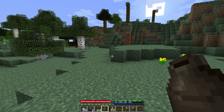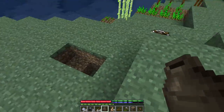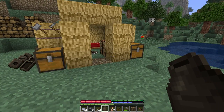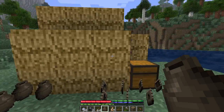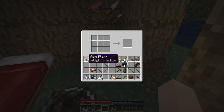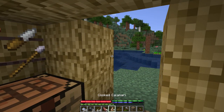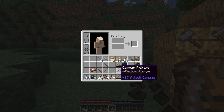Yo yo yo everybody, Generic B here and welcome back to TerraFirmaCraft! I've been doing a lot of stuff off camera. I spent a lot of hours today but not a whole lot of progress — that's kind of how this game works. I've made a couple of little tool frames, which are pretty easy to do. You just take planks, go boom boom boom boom, and that gives you a little tool shelf. I've got my saw and other stuff, and I've made just enough for a copper pickaxe.